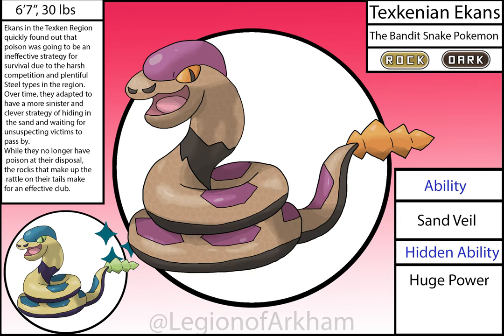Texkinian Ekans, the Bandit Snake Pokémon. Fun fact — this was the first regional variant I ever drew, even before I started making regions. For the redesign, I toned down the overt rock sections on the body and made the head more visible against the color scheme. This thing is based on old-fashioned bandits and desperadoes alongside diamondback rattlesnakes. It felt really good to give this guy the love he deserved.